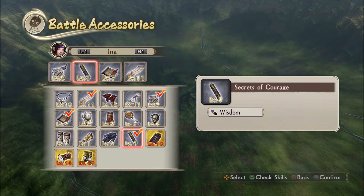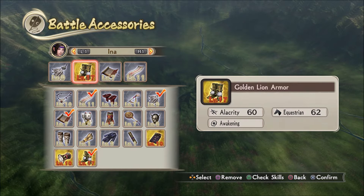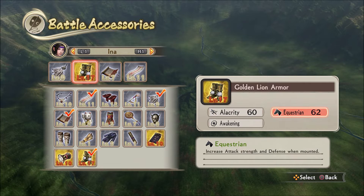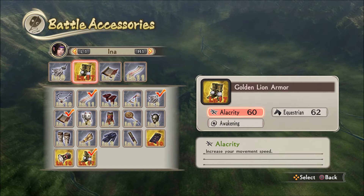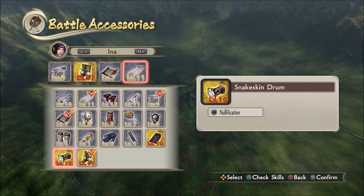Accessories — they've got successories, guys. Everybody needs to be using the Golden Lion armor, because it's pretty awesome. Alacrity and Equestrian — I don't even know if it's worth having either of those, having another item giving them either of those, because I don't think it stacks. I think just regular old Fortitude is probably better for these underleveled characters.